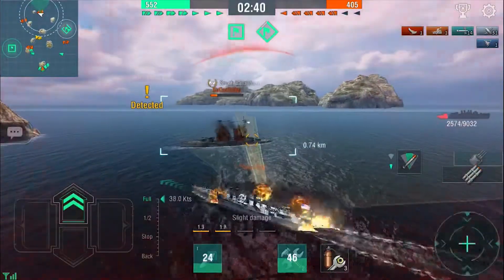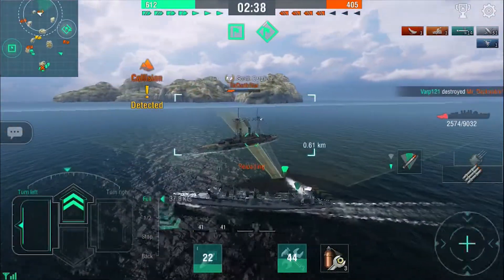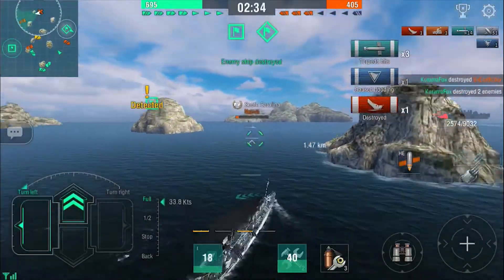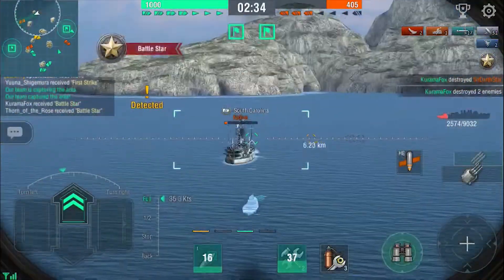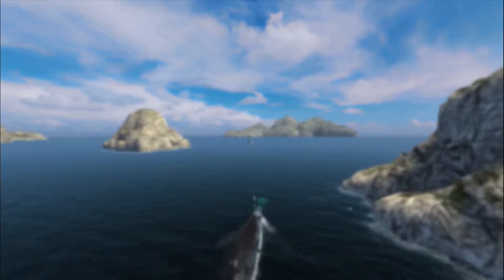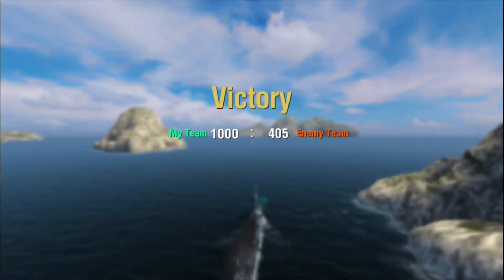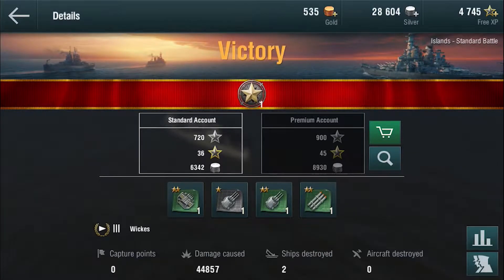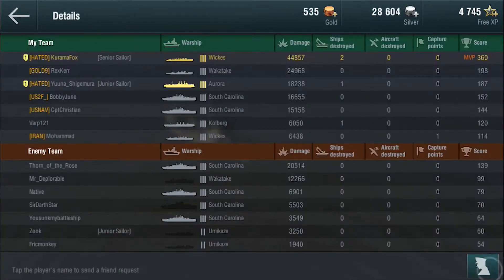At this point the battle is basically won, so we turn our ship around and fire more torpedoes at the South Carolina, which we end up killing. Unfortunately, we were unable to kill off the second South Carolina before the battle ends, but we do end up top of the team with a battle star. Not the most impressive damage numbers at only 44.8k, but it does show off the strengths of the ship and how you should play a destroyer. We end up top of the team at 360 experience, which shows it was a comfortable carry.